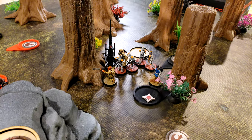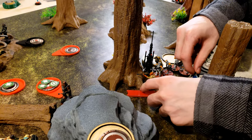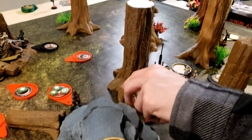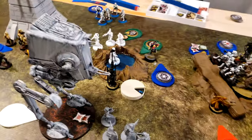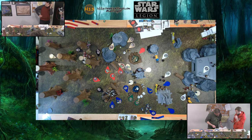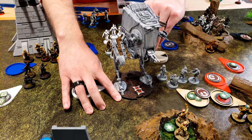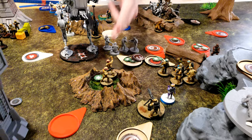Activating Cassian Andor — he's going to ready, reconfigure, and move behind the rock. Activating the machine gun — it will take an aim and shoot at Hondo in the pit. Two hits, rerolling two — scoring just the two hits, so nothing but suppression for the guy in the pit. Activating the AT-ST — pivoting and shooting one gun into the entrenched guys.